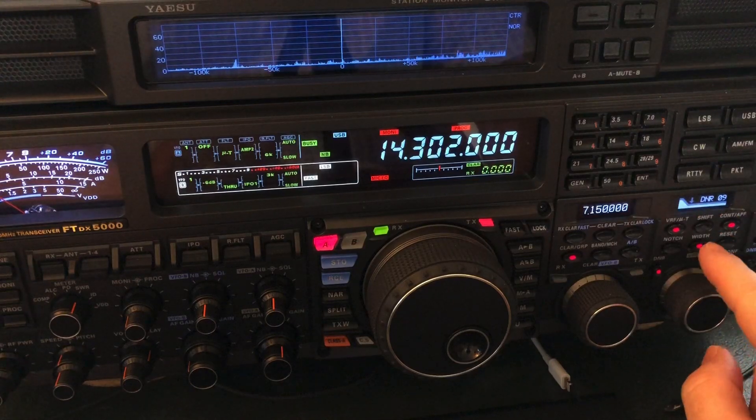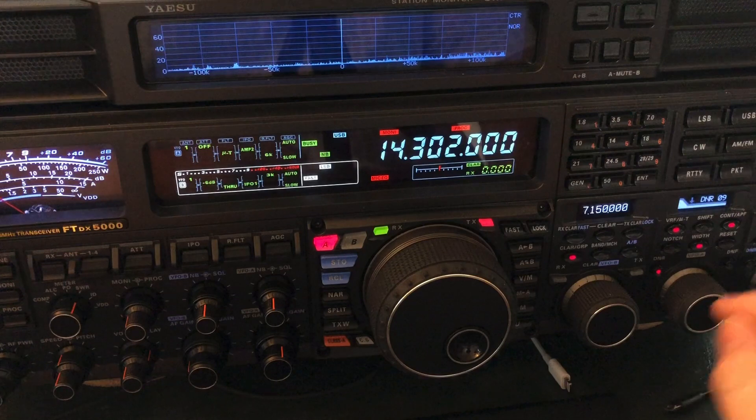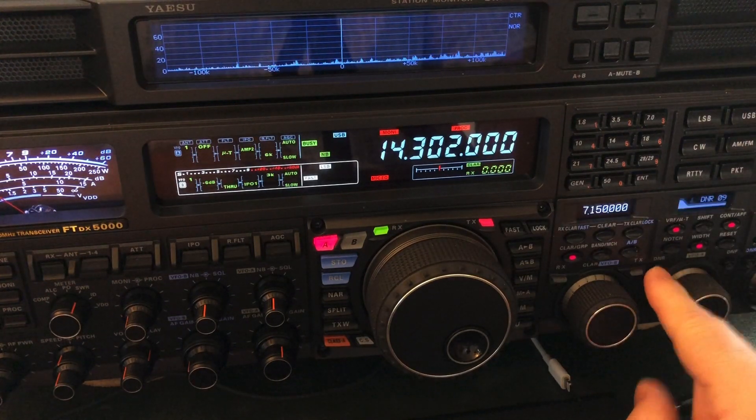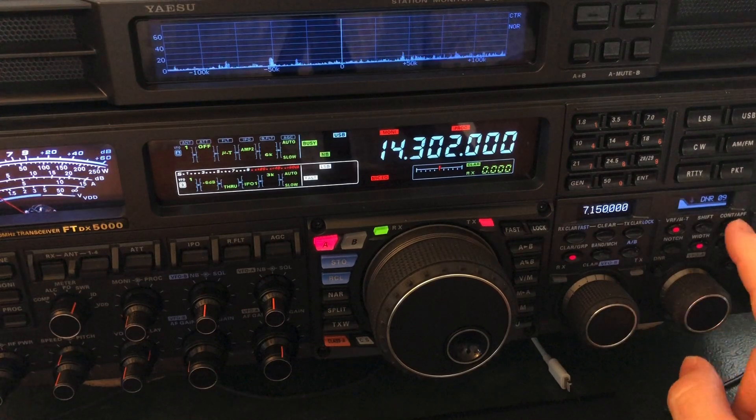I'm going to show you what I've done here to pull him out, because without it I wouldn't have been able to hear him. Digital noise reduction — I ran it on 9. Normally I'm around 4 or 5 at the most, but I needed 9 for him. Without these settings it's more or less unreadable. I also used contour.